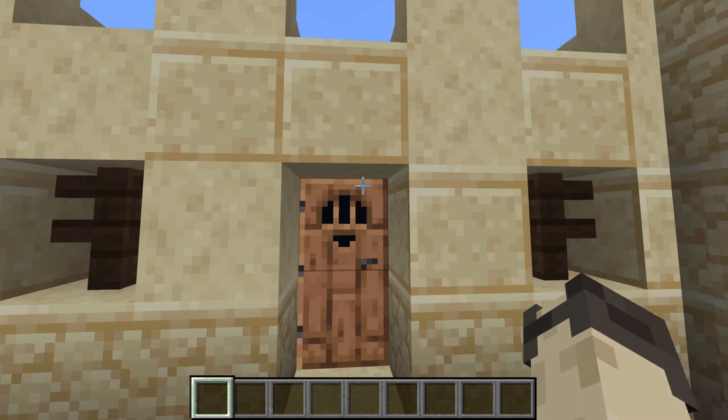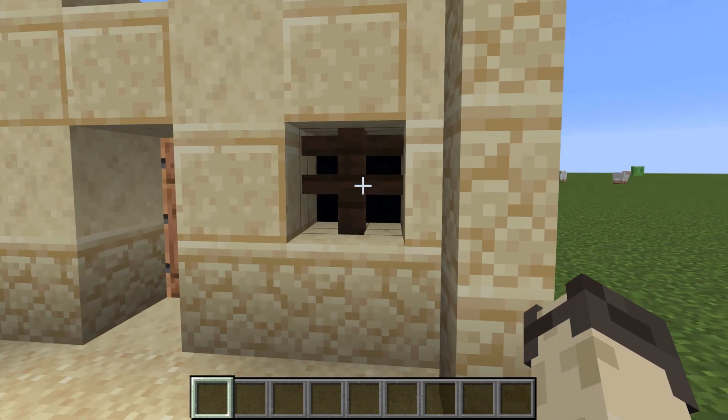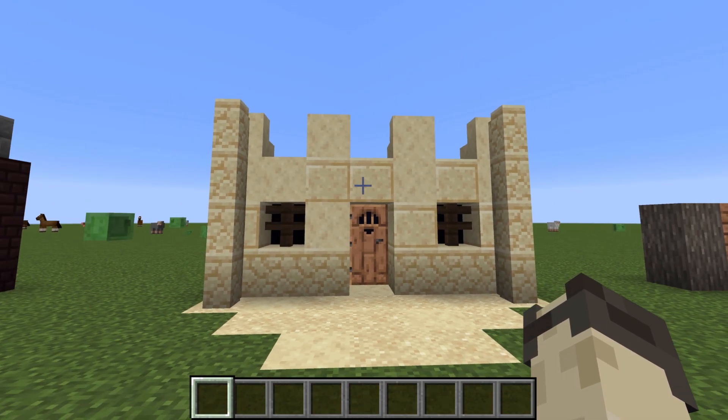It uses the jungle door which looks awesome and it uses these spruce fences for windows, which is a great way of giving sort of a rustic feel to it instead of using actual glass panes.